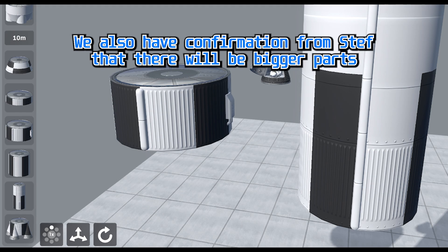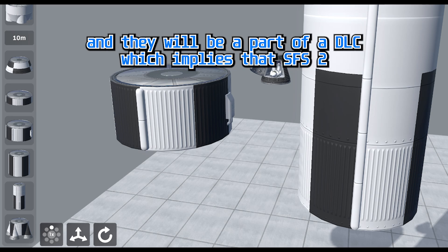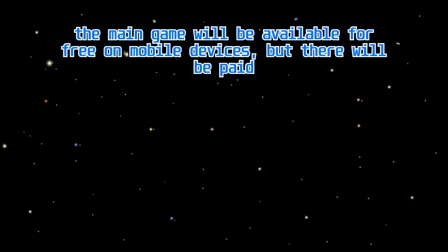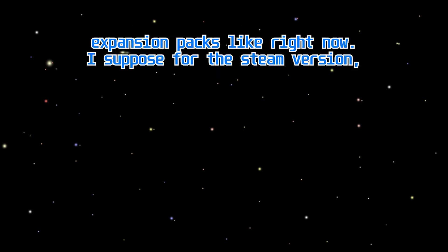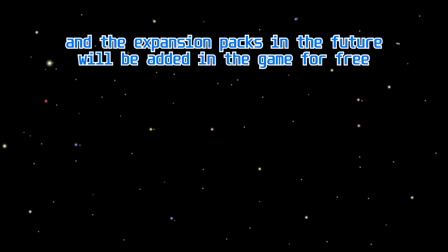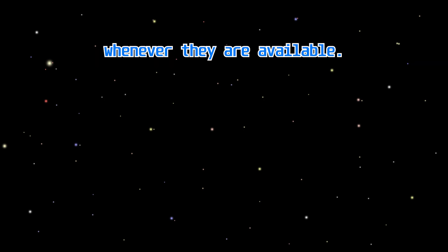We also have confirmation from Steph that there will be bigger parts, and they will be part of a DLC, which implies that SFS 2 will have a similar pricing model as SFS 1. The main game will be available for free on mobile devices but there will be paid expansion packs. For the Steam version, we will have to pay the full price of the game upfront, and expansion packs in the future will be added to the game for free whenever they are available.